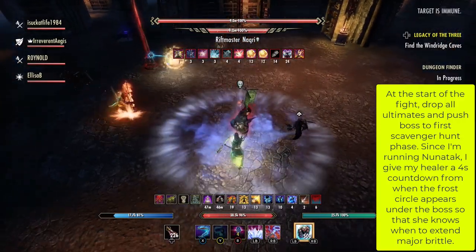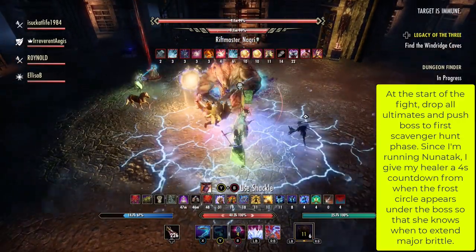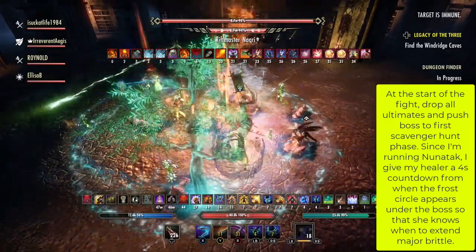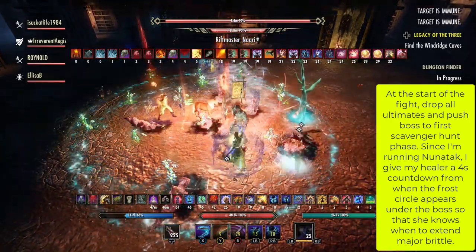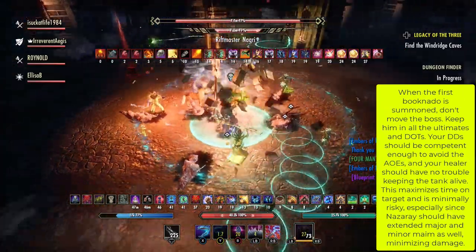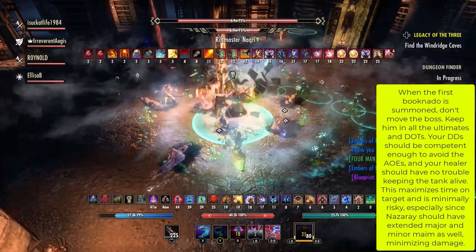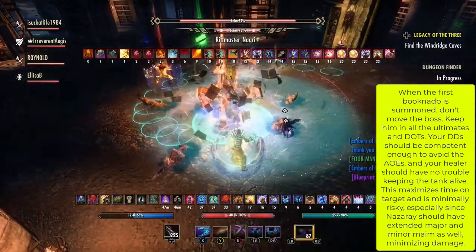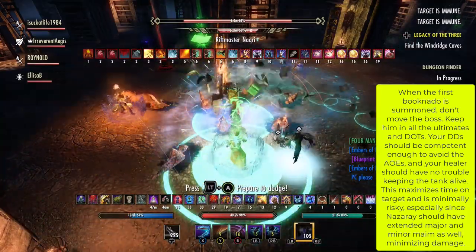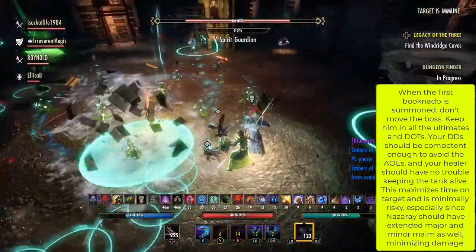At the start of the fight, everyone will drop all their ultimates and push the boss to the first scavenger hunt phase. Since I'm running Noonatoc, I do give my healer a 4-second countdown, that way she knows when to extend Major Brittle. When the first Booknado is summoned, I recommend just keeping him there so you can maximize your time on target.